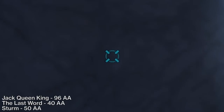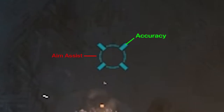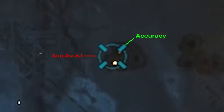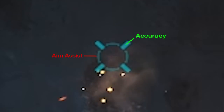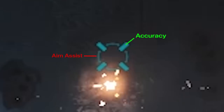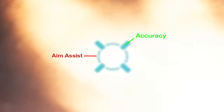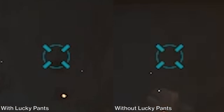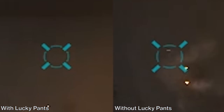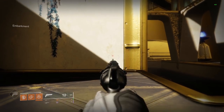The lines on the hand cannon crosshair indicate accuracy and bloom — expanding after firing and returning to initial accuracy after waiting. The circular part of the reticle tells us the aim assist of the weapon and appears to degrade as we fire repeatedly on controller. This is easily seen on the Last Word, which has higher hipfire accuracy so the lines don't move much, but the circle still degrades while shooting. With Lucky Pants' Illegally Modified Holster perk active, the lines stay tighter and do not flare out as much, showing that accuracy is being represented in the crosshairs.